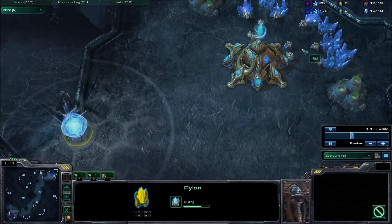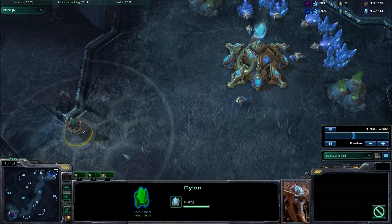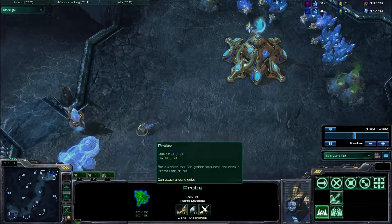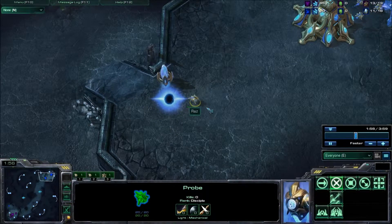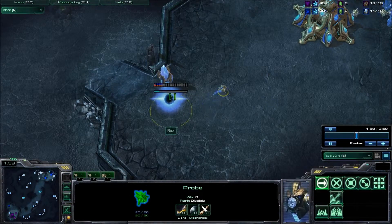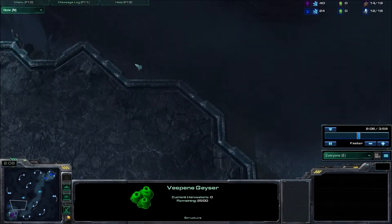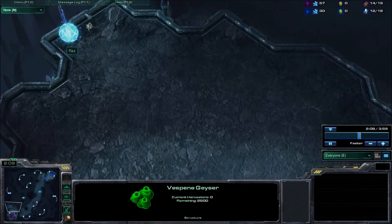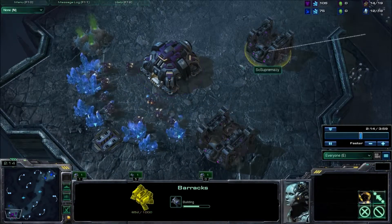Basically all it is is sending one of our SCVs to do a quick loop around the edges of our base. We can see that back at his base he has thrown down a pylon and will be throwing down a forge as well. The other way to scout this is if we did scout at his ramp and we see a forge — we immediately should scout every short distance to our base so we know that he is not putting up any cannons near us.